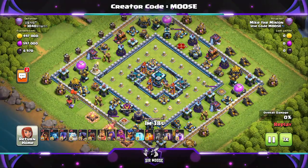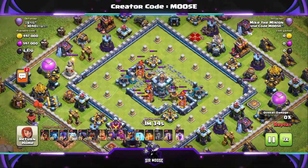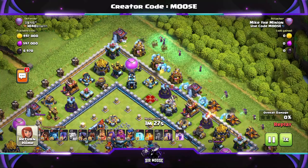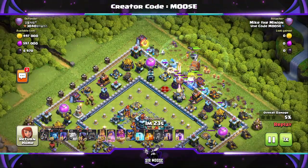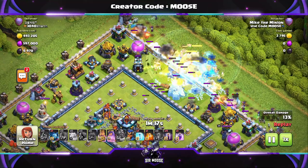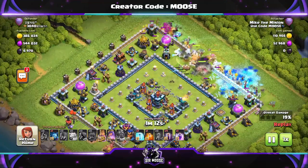On to the next replay. What we're going to do here is again use 4 earthquake spells damaging the centre of the base. That town hall has been damaged along with all these structures. Now again, ice golems, witches, there's the king, there's the log launcher, there's the heroes, there are the super wizards. Use the Grand Warden ability - you know how it works now guys. A nice and easy spam attack. We've sent in the headhunter as well - I actually remembered for once.